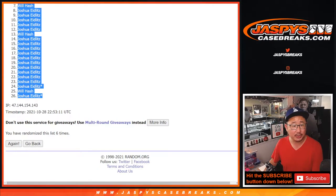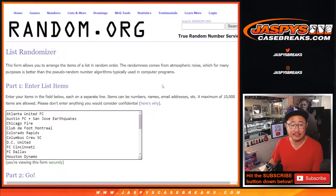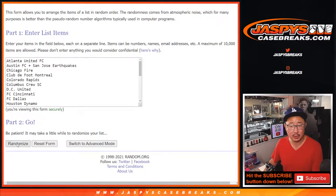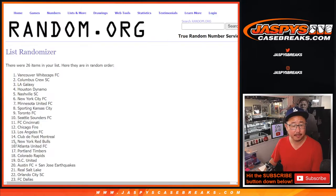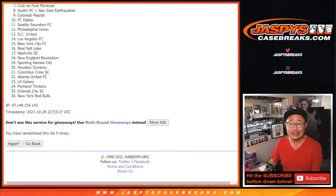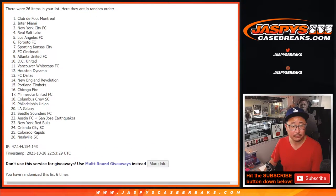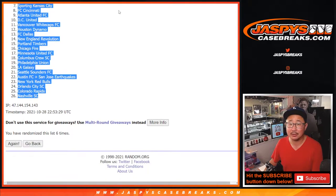Joshua down to Joshua. One and a five, six times for the teams. We've got CF Montreal down to Nashville Soccer Club.